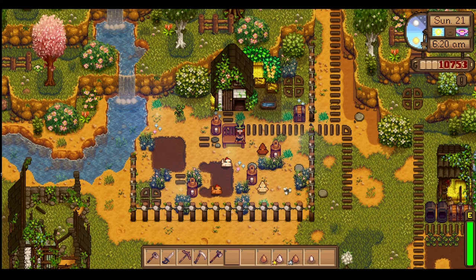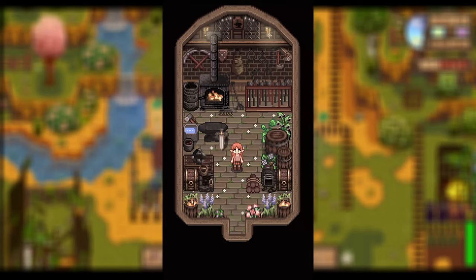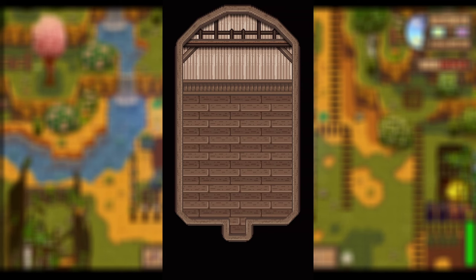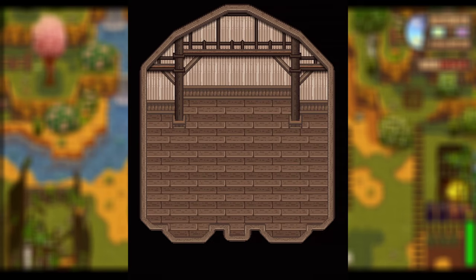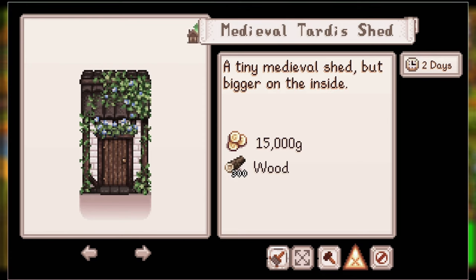Starting off strong in our buildings and interiors category, we have the Medieval Tiny Shed. This is a standalone seasonal medieval shed in a smaller size that you can purchase from Robin. You can then upgrade it to have a larger interior — the normal size of sheds. The shed has more accurate ambience lighting, becoming slightly darker inside when it's raining and really dark at nighttime unless you have light sources placed around. The bigger size shed is called the TARDIS shed because it's small on the exterior but has a larger interior.